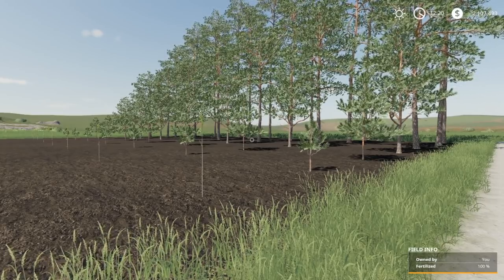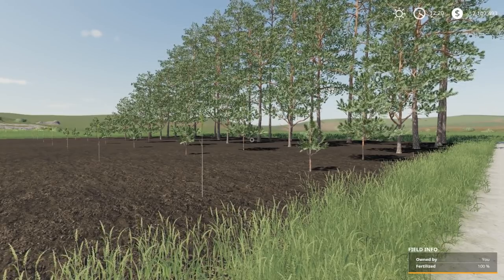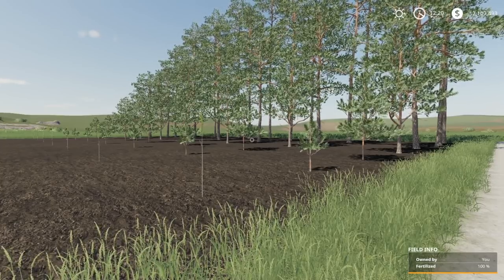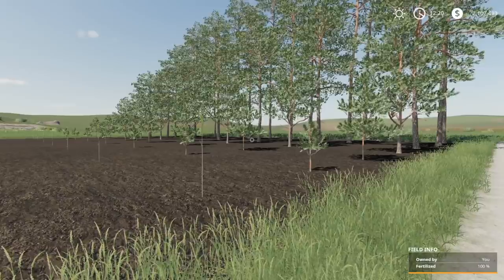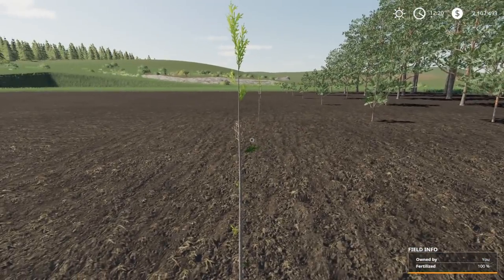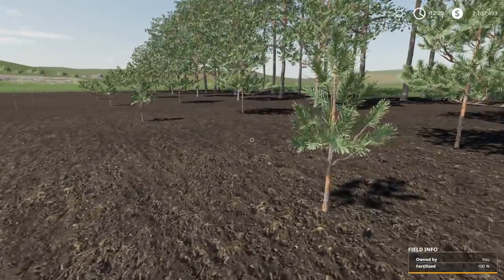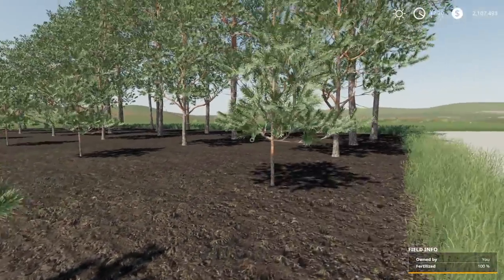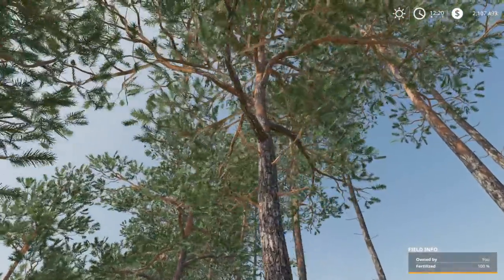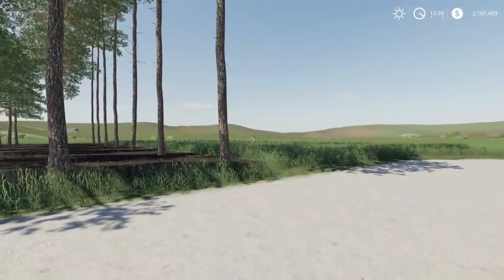What I'm going to talk about today applies to trees that are already existing on a map or trees you plant. The trees in front of us right now are trees that have been planted — these are saplings, right after you plant them. This is the first growth stage, second, third, fourth — they're getting taller — fifth and sixth.